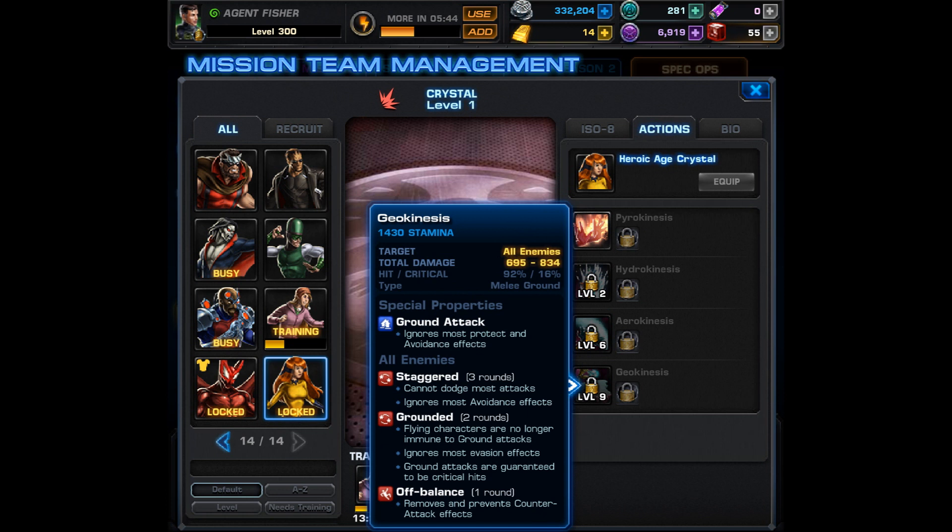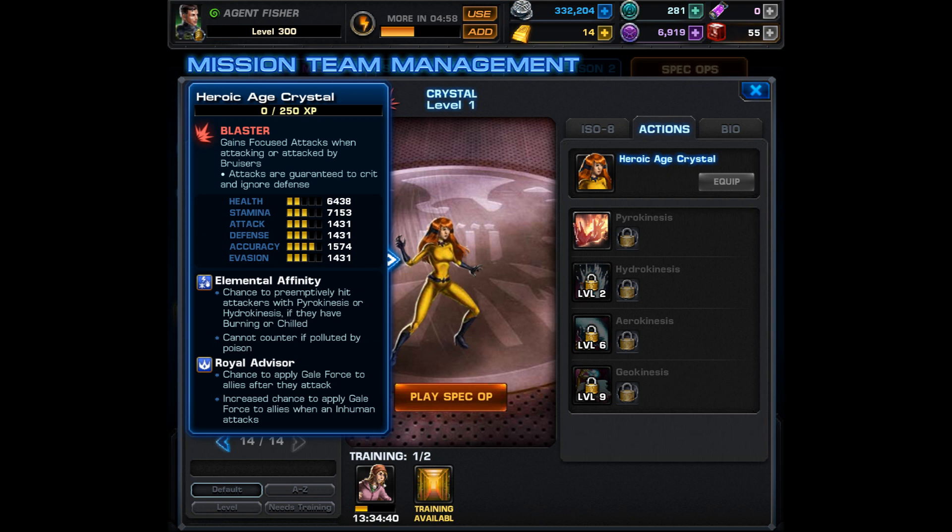The final ability is geokinesis — a melee ground attack that causes staggered, meaning the enemy cannot dodge most attacks and most avoidance effects are ignored. It also causes grounded and off balance. It's a bit weird that a ground attack causes grounded, but you'll probably want to use the erupting A-ISO with it. Overall that's our first look at Crystal — I'm excited to get her, but I'm not blown away. I'll have to see more of her in action. At least she is a blaster, so she'll help out the attack bonus.